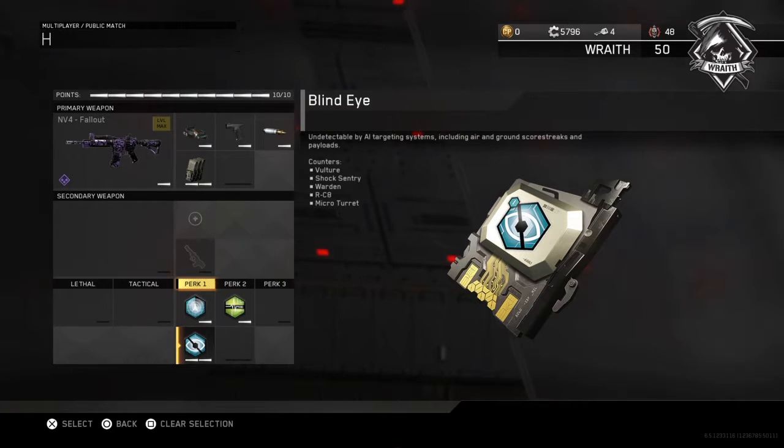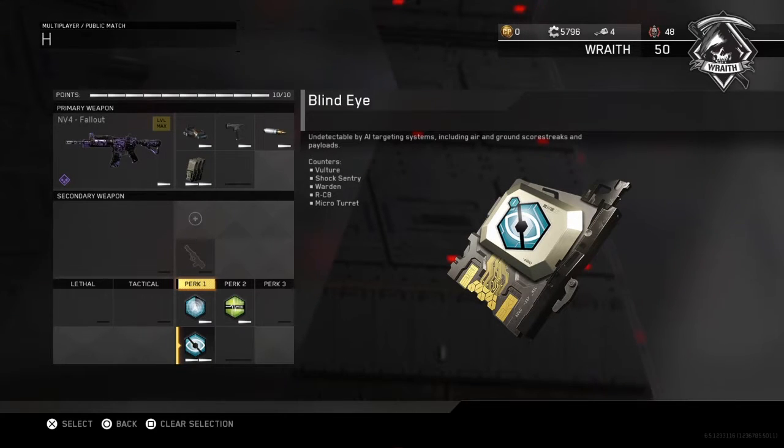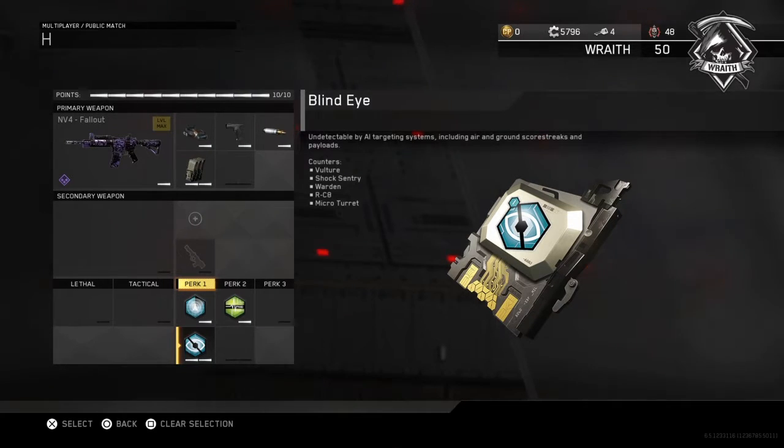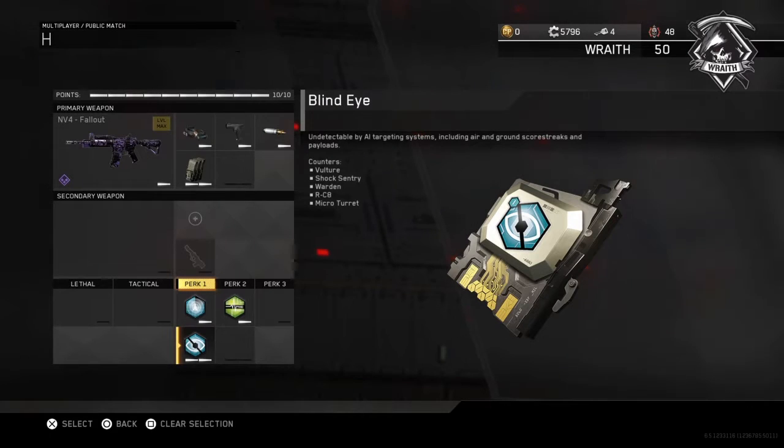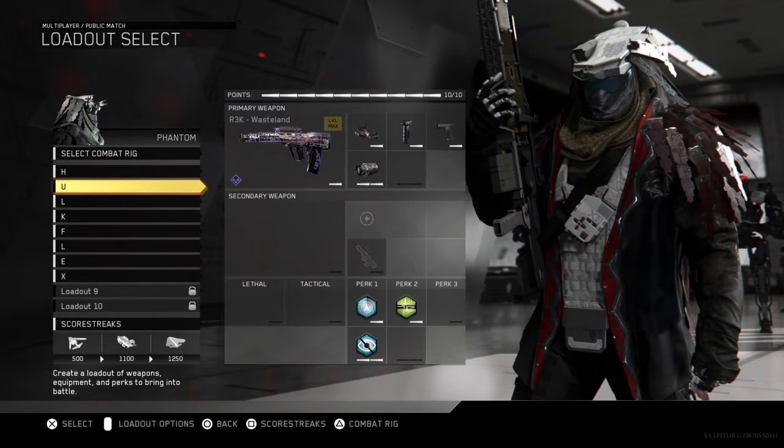For perks I go with Ghost, Blind Eye, and Hardline — I run these three all the time. I like Blind Eye because I don't want to worry about Vultures or Wardens. Vultures will chase you across the entire map; they're ridiculous. With Blind Eye you don't have to worry about Wardens, shock sentries, or micro turrets — you can just keep running and gunning.